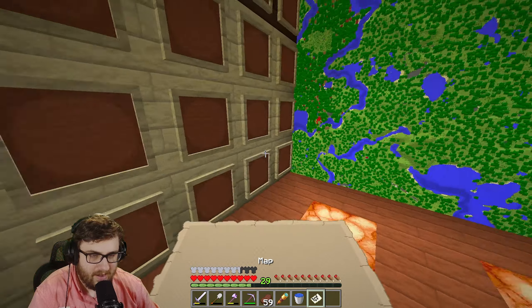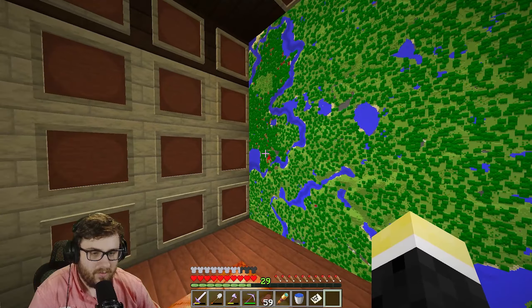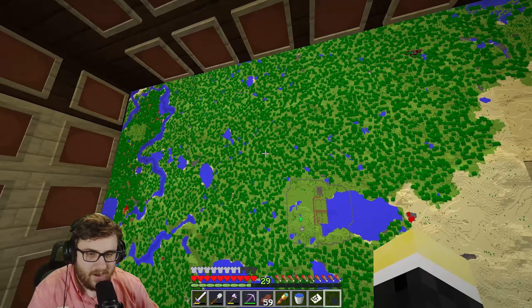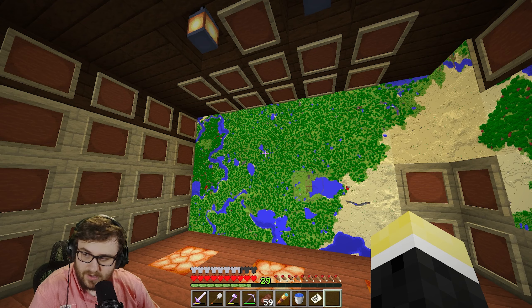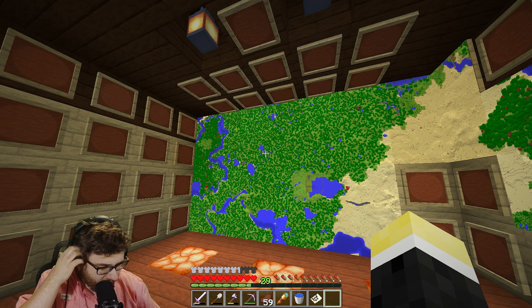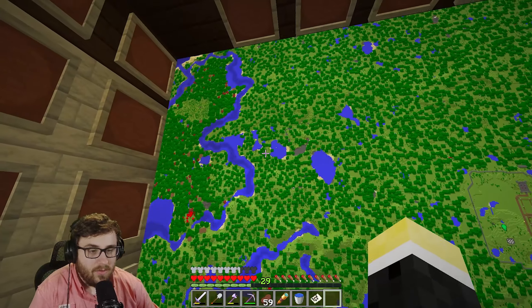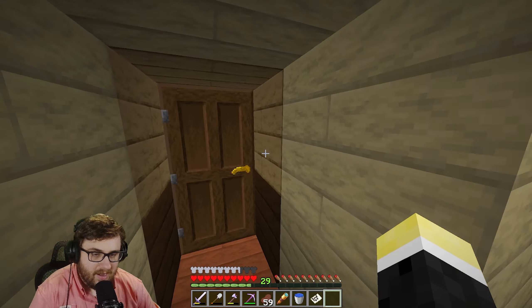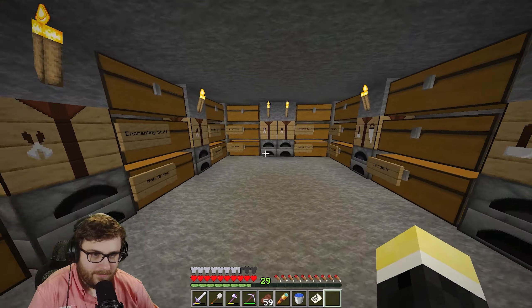I kind of want to zoom the map out even more but maybe not. This is the one I'll keep on me and as I explore hopefully we'll fill it up. You can see everywhere I've been — I went this way, there's another ruined nether portal, there's one up there too, there's ocean over here. I want to find a village so I can trade for a saddle because I want a horse. I didn't know you can't craft a saddle — you have to find it in a dungeon or trade for one.